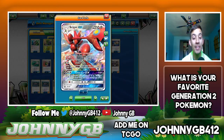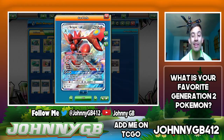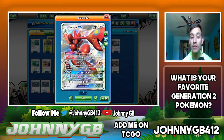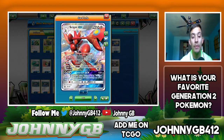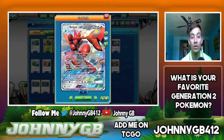Then we have three copies of Scizor GX. It has the ability Danger Perception — if this Pokemon has 100 HP remaining, its attacks do 80 more damage. Steel Wing does 80 and we take 30 less from opponent's attacks next turn, so adding 80 on top is 160. With a Choice Band we now hit 190, so you're able to take out Buzzwoles, Tapu Leles, Ultra Necrozmas, Rayquazas, Dusk Mane Necrozmas, and Dawn Wings Necrozmas with just a Choice Band.